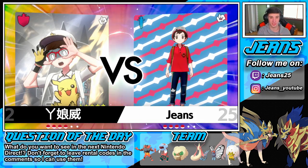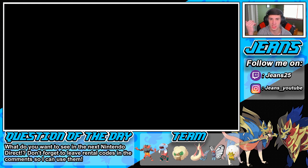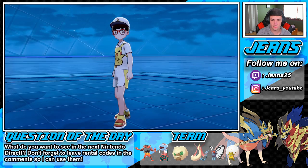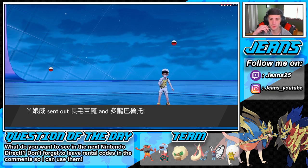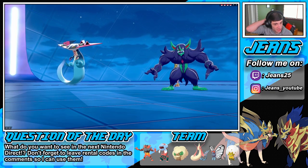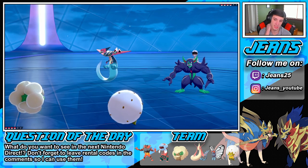Let's get Eldegoss, Whimsicott, then Incineroar and Dracovish in the back end. I hate how when you knock off one it just triggers down the line — there should just be a button where you click it and tell them which one you want to place first, second, third, fourth. It's just your top two that really matters. He goes in with Grimmsnarl for sure — he's gonna go for that Fake Out and try to take out my Whimsicott to take out the speed factor.